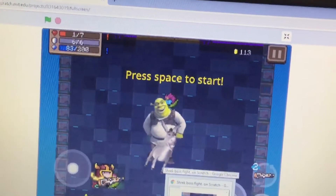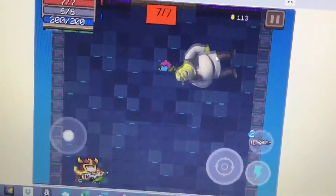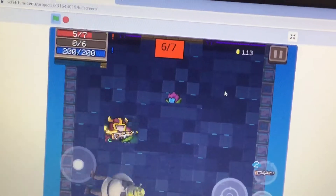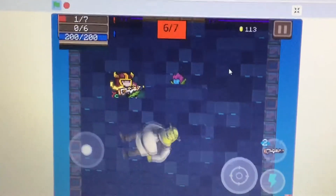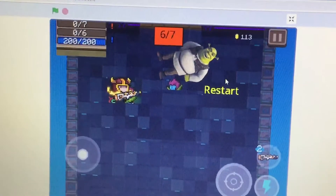So yeah, it's really cool. You just use the arrow keys to move and 5 to shoot, and you try to kill Shrek before he kills you. And let's say I die — so see, I'm dead. It says restart.